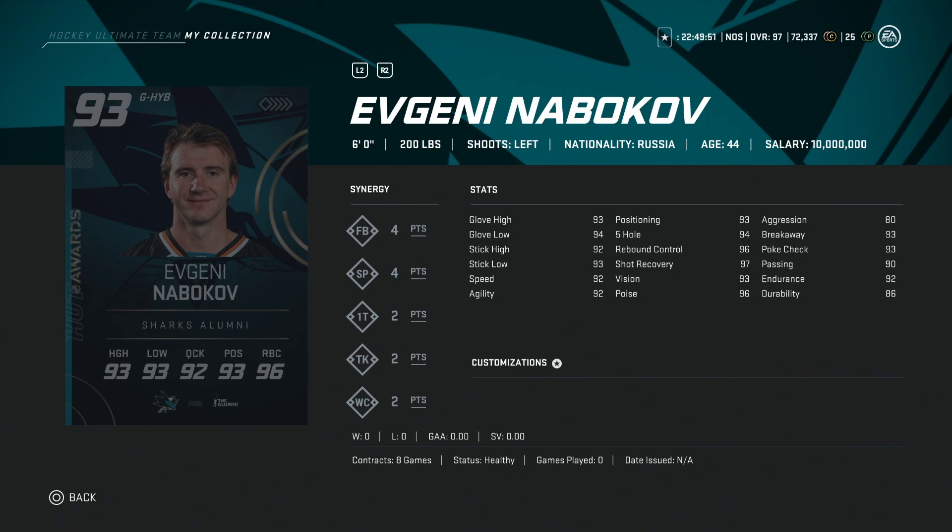A lot of people don't even realize that he won the Calder Trophy way back. If we look at his build, his stats are fine — 93 glove high, 93 positioning, 80 aggression. But again, he's six foot, so while I love Nabokov, if you're looking to play HUT Champs or improve upon your game, this one wouldn't be it.